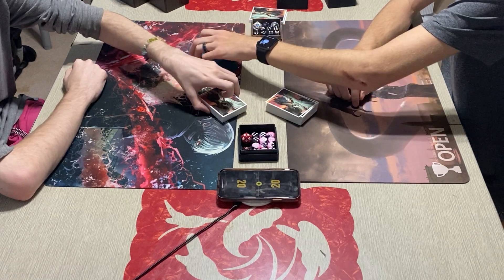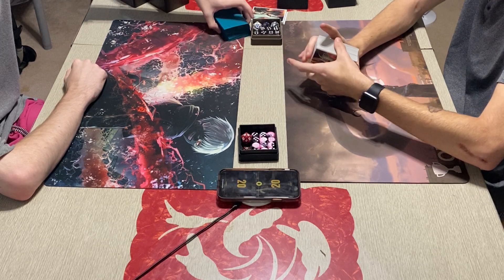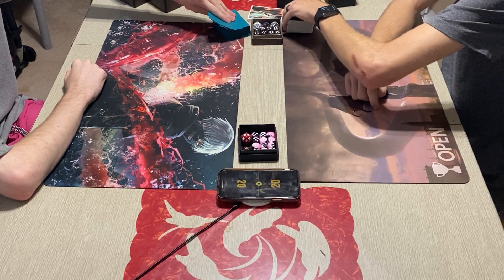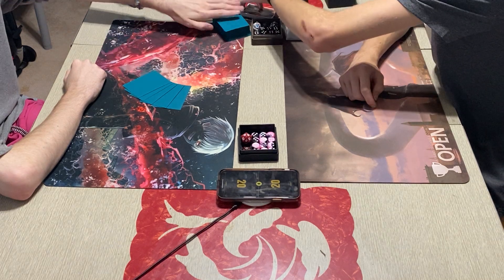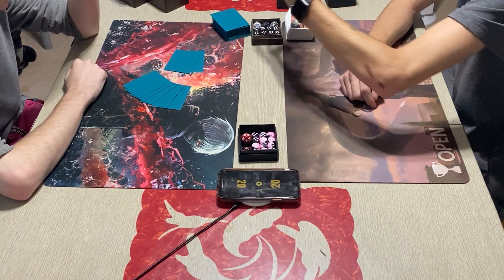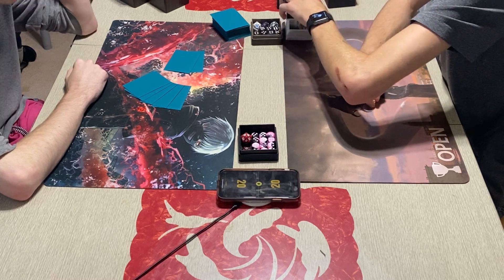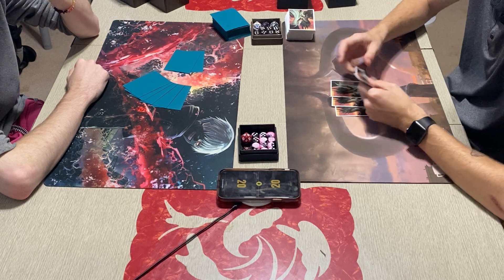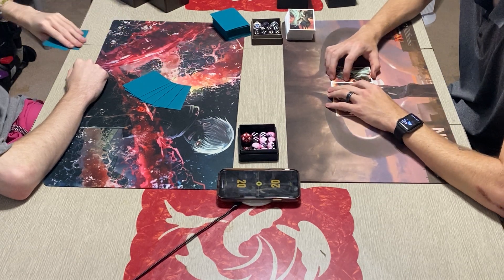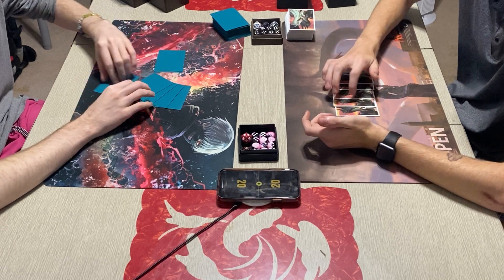I don't see any reason to run Thoughtseize in Dredge. What deck would you be going against that you'd want it? Against Humans? Grixis Shadow? Against Tron we used Grixis Shadow, but against Humans the Thoughtseize didn't do much. The Jund deck is one of the more expensive ones — $1,100 to $1,200, and I've seen some at $1,700.